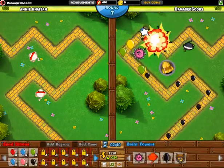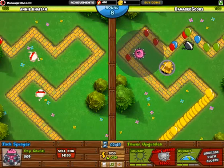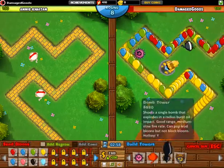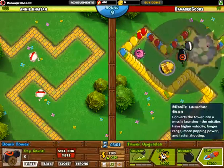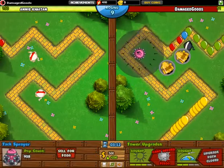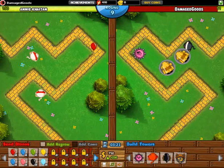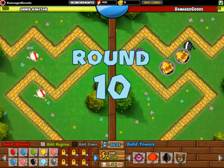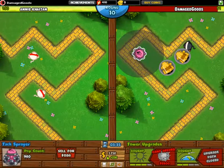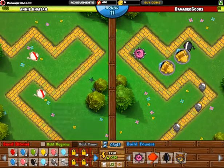She keeps on sending us some black bloons — she's very aggressive. She's almost everywhere. Oh my gosh — I thought we were going to have the upper hand against her, but unknown to us she's very aggressive. We're still doing great though. I'm going to wait until she sends out more.